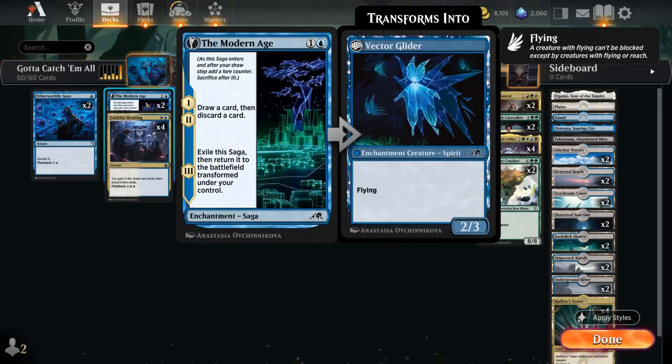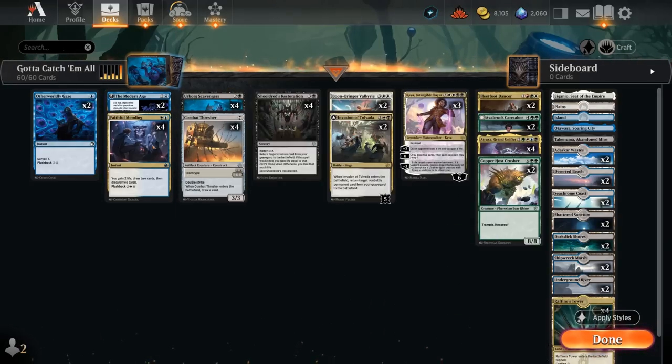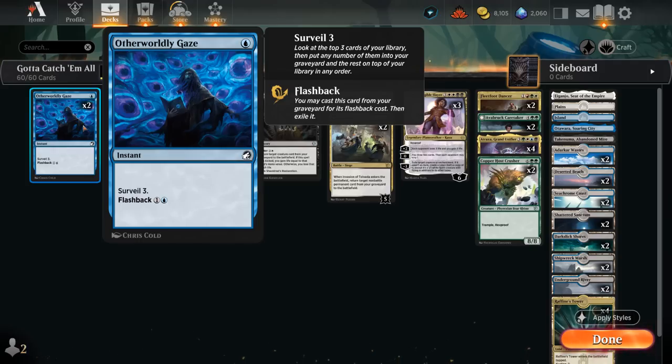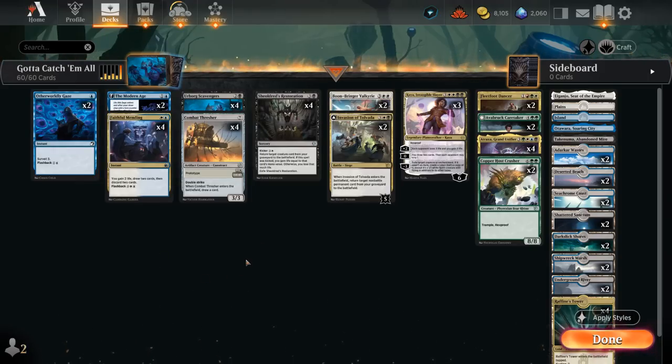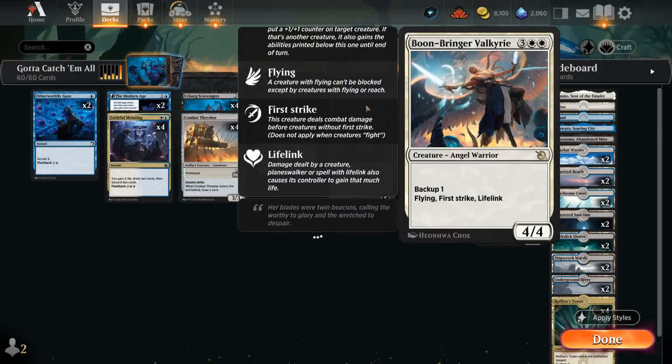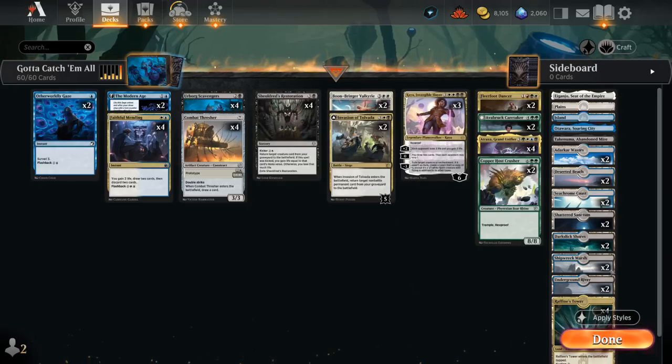We've got two copies of The Modern Age as our only enchantment — an excellent way of drawing and discarding early on to fill the graveyard with those different keywords, setting up a turn-three Scavengers. We also have four copies of Faithful Mending to do the same: gain two life, draw two, discard two, and flash it back for three mana. Otherworldly Gaze is also very useful early on — surveil three and flash it back for one blue — which can also nicely fill our graveyard.